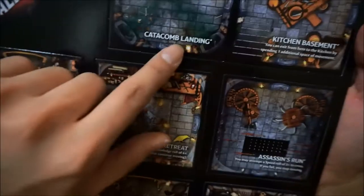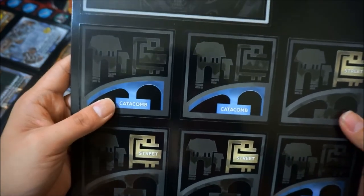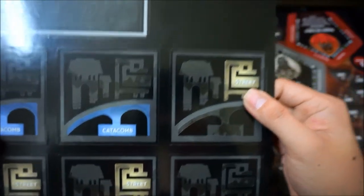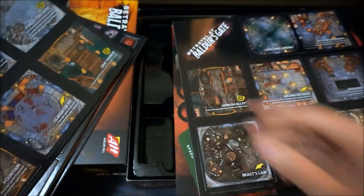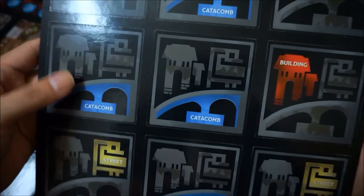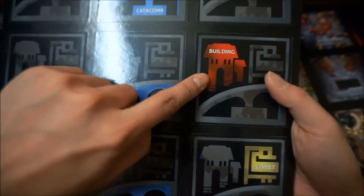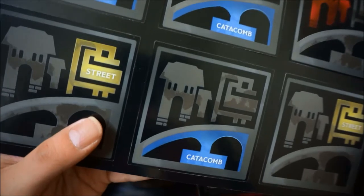This is the basement tile — now called the catacombs tile. The basement is now called catacombs. And we have the street tile and the building tile. In the old game it used to be the upstairs tile, the basement, and the ground floor tile.